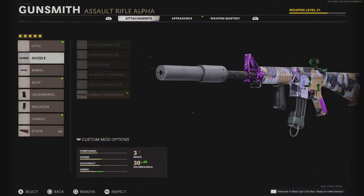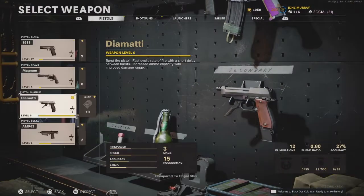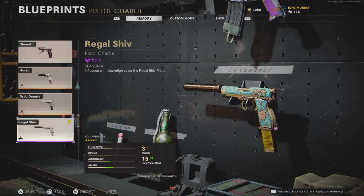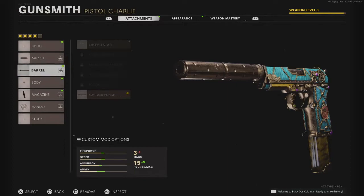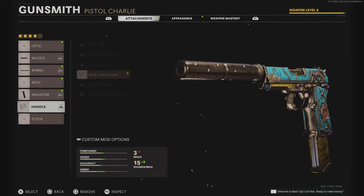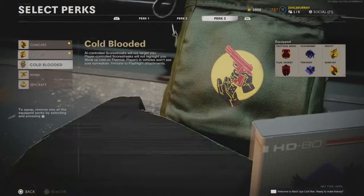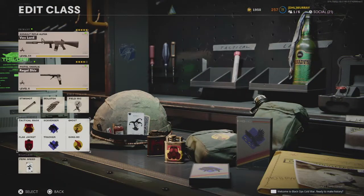The M4 is a brilliant gun, absolute beast. We're going with the Agency Suppressor, 13.5 Task Force barrel, S-FOD Speed Grip, 50 Round Fast Mag, and Tactical Stock. For the secondary, we've got the Diamatti — I really like this Season 4 Blueprint. On that you've got the Agency Suppressor, 7.2 Task Force, 24 Round Mag, and SASR Jungle Grip. Same perks again, but on this one we've got Gung-Ho and Ghost.